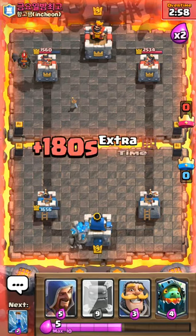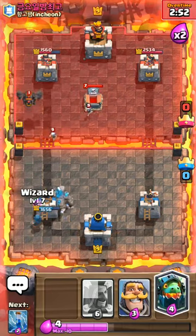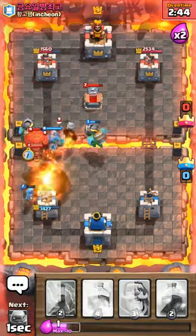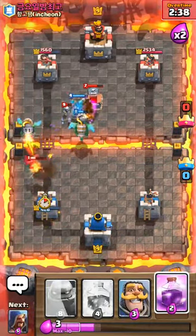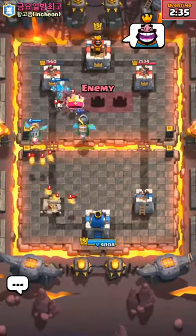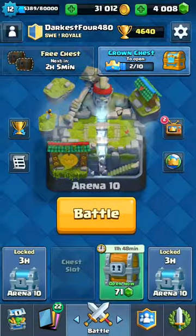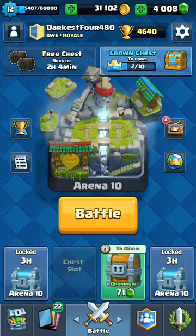Now I might end the recording a bit earlier. Drop in front of the dragon here on the Mega Minion — I don't think I can afford another Inferno Dragon. He can fire all the Zap and kill my defensive troops. That's a good game. Hope you guys enjoyed this video, and make sure to leave a like for the Super Magical Chest Challenge. Peace out.